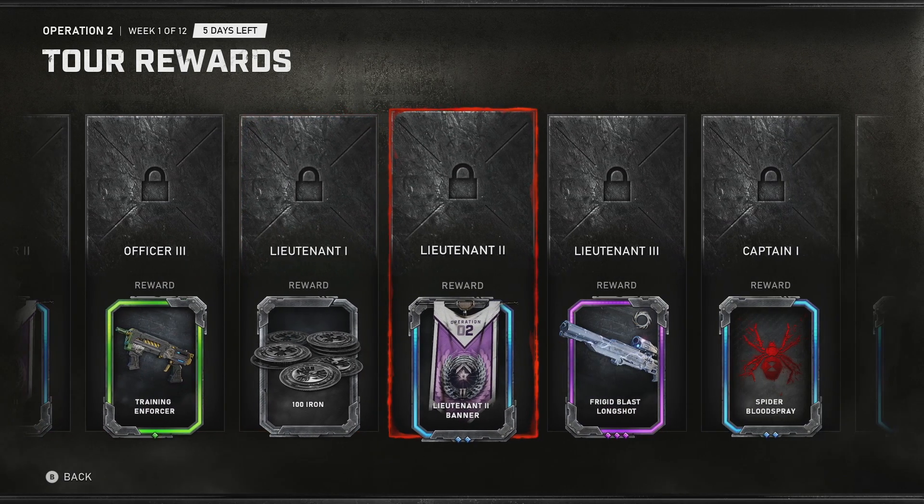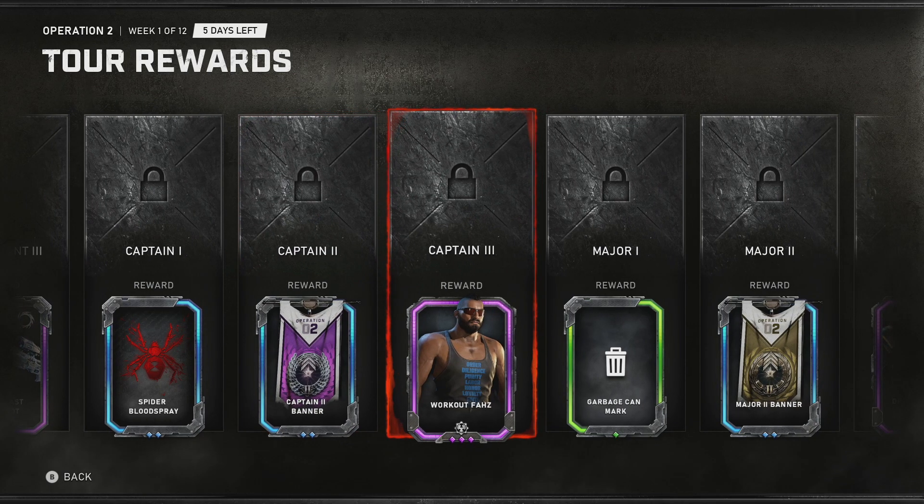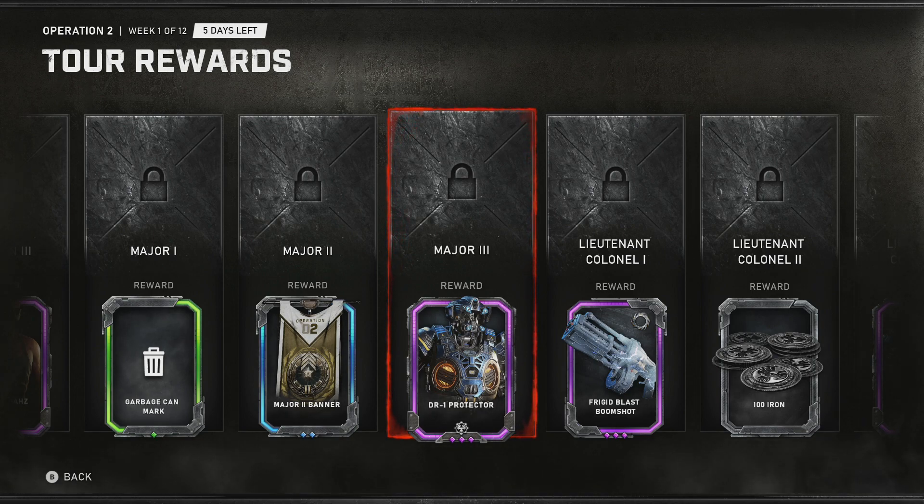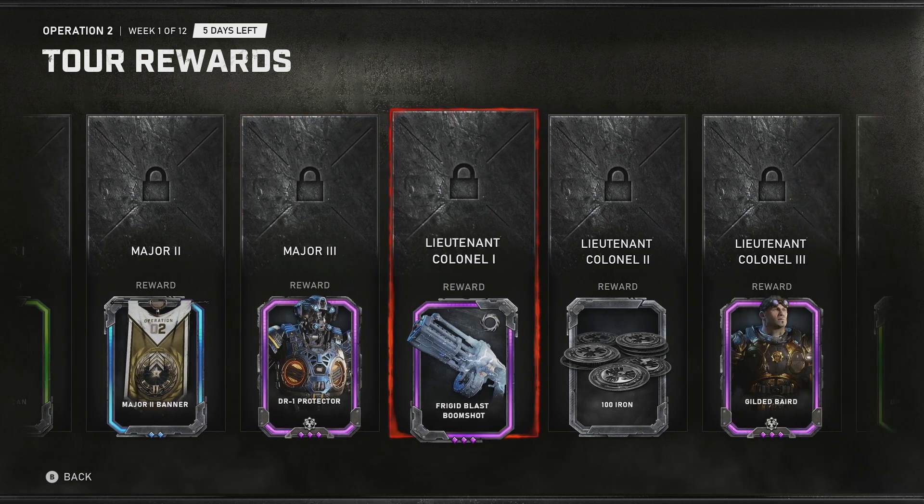Then we got more banners, Iron, banners, skins. This one is weird — Workout Foz. I feel like that's kind of a troll skin, I can't really see anyone taking that skin seriously. Then the DR1 Protector — that's interesting, looks quite a bit different from the standard DB. The one thing I always felt was weird about the DBs is I hated how in Gears 4 they were Swarm characters, but now in this game they're Cog. It makes sense from a story standpoint, but from a multiplayer standpoint if you played Gears 4 a lot, it kind of throws you off.